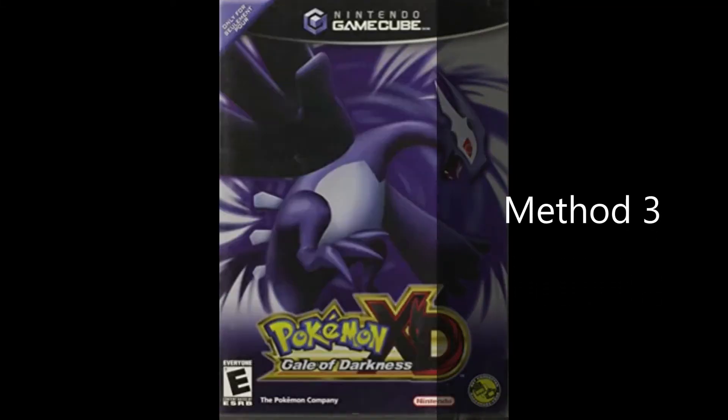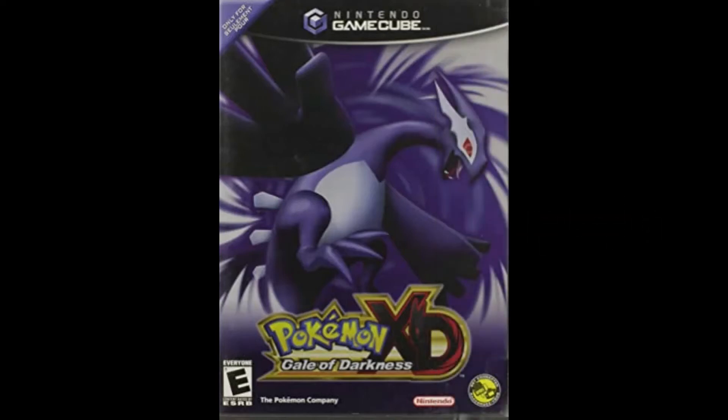Another way to get all 3 Johto Starters is by Pokemon XD: Gale of Darkness. After you get Cyndaquil, Chikorita, and Totodile in Pokemon XD: Gale of Darkness, you can trade them to Pokemon Emerald, Ruby, or Sapphire.